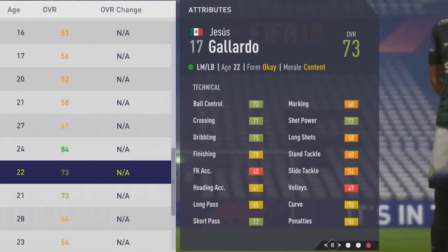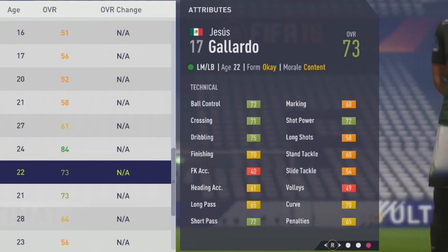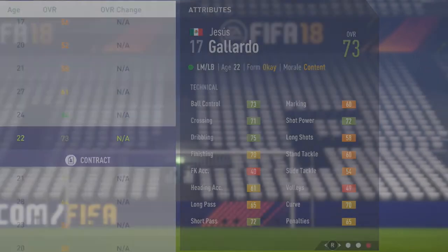As we move over, take a look at his initial tactical attributes here: 73 ball control, 71 crossing, 75 dribbling, 70 finishing, 61 heading accuracy, 65 long pass, 72 short pass, then 60 marking, 60 stand tackle, 54 slide tackle for all of you who maybe want to play him as a wingback or left back, and also 72 shot power, 70 curve, and 65 penalties.